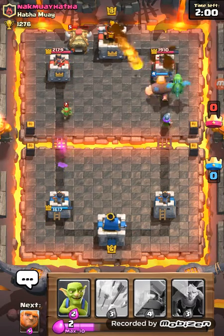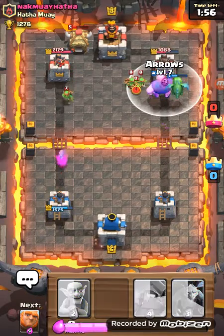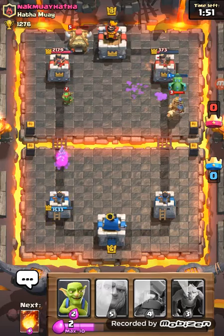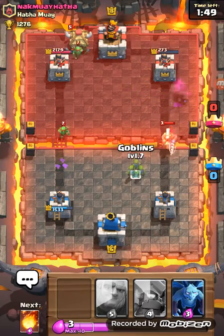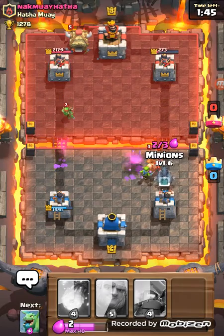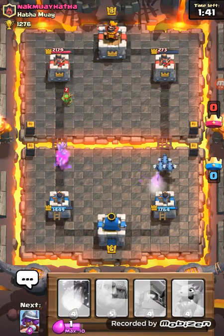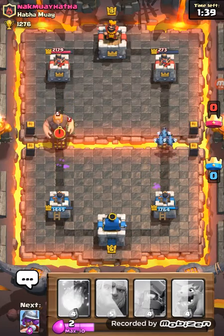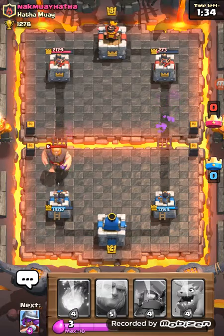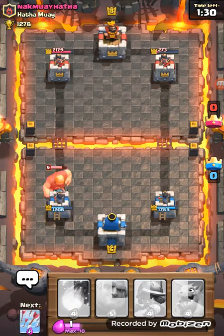We probably took down the side tower — yep, we took it down! I'll throw my arrows. We did a lot of damage but didn't take it down — my guess was pretty wrong. Took away the knight. Minions doing less damage on the tower. The spear goblin went in front of the giant — this level eight has probably been to Spell Valley.